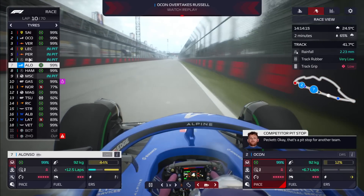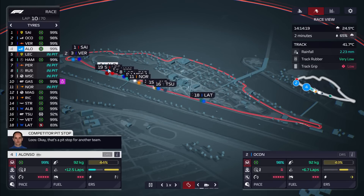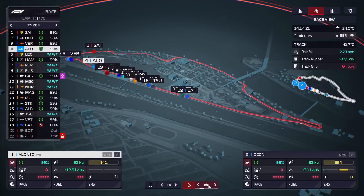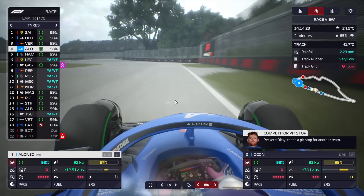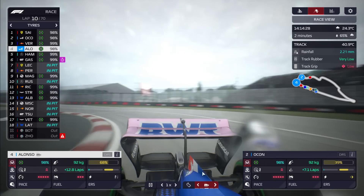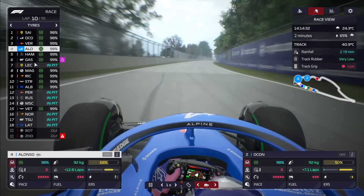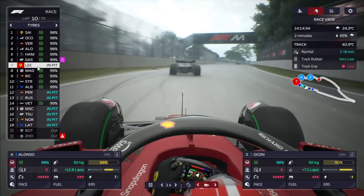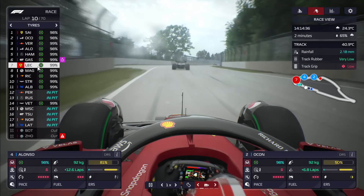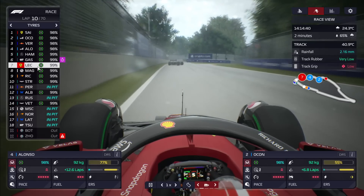Alonso might find himself in a really good position as well — all the other cars that didn't pit previously are only just now coming in and have lost a ridiculous amount of time in the rain. Suddenly we are running P4 and P2. Looking behind Alonso, no one is exiting the pits. Leclerc was really high up but with the delay Ferrari gave him, he's dropped from second to seventh. Disaster for Ferrari.